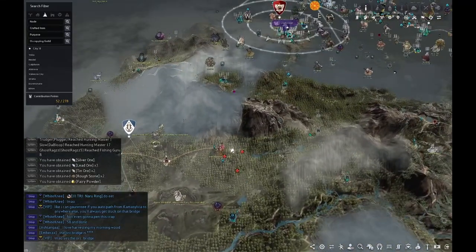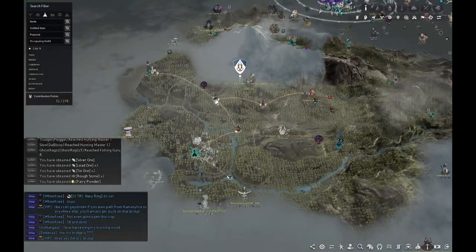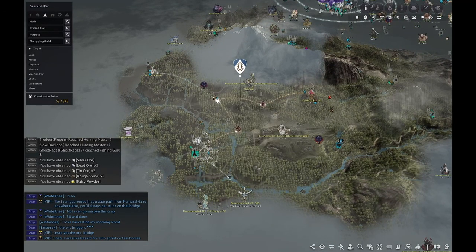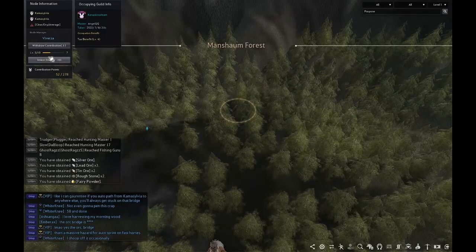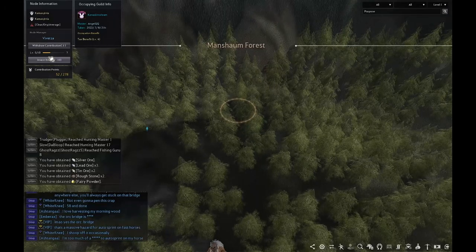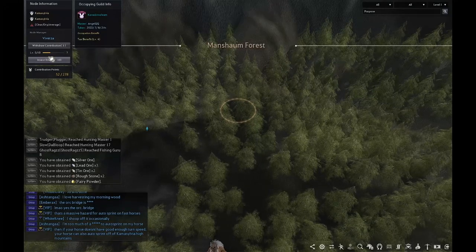Energy is also used to increase the rank of a node. Right now I've been working on the Mancham Forest node. To invest your energy into a node you have to connect it — so from Grena, I connect it to Lake Flondor, to Whitewood Forest, to Central Lemoria Camp, to Mancham Forest. Then when I click on it I can invest energy and get the node up to level 10. The more levels it has, the more loot it can potentially drop, so a lot of people like to get nodes to max level for a higher chance at a rare drop.